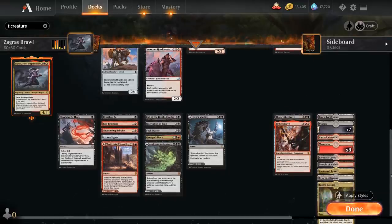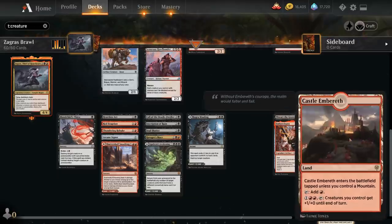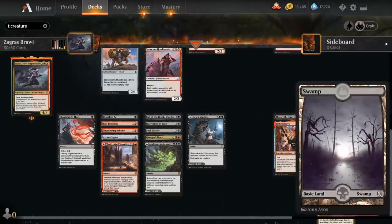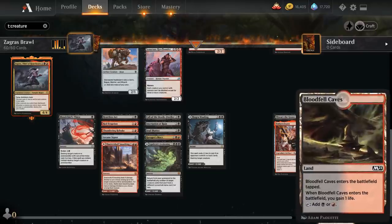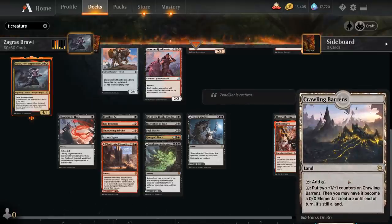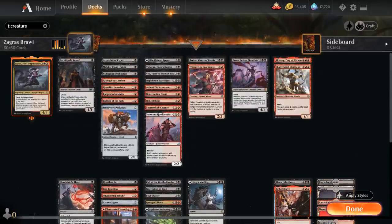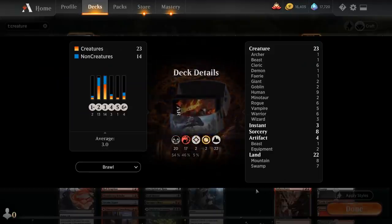Going over the mana base: we've got both castles — Castle Locthwain as a potential card draw engine and Castle Embereth to pump the team. We've got 7 swamps, 8 mountains, a bunch of dual lands with Bloodfell Caves, Temple of Malice, Command Tower, and Fabled Passage, and also a Crawling Barrens as a land that can turn into a creature to maybe get us across the finish line. That's our deck — now let's jump into some games and see how it does.